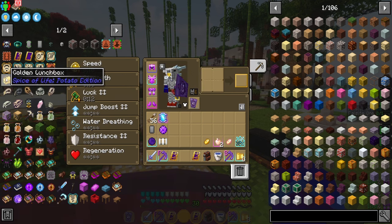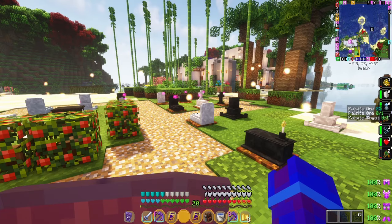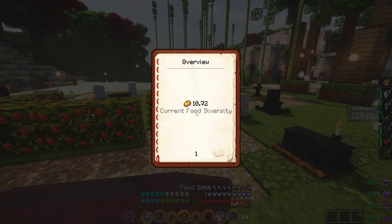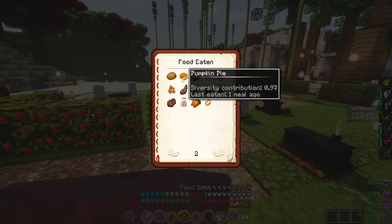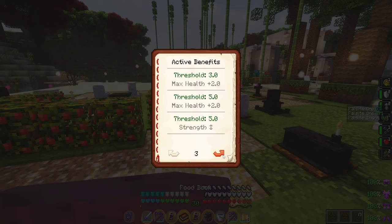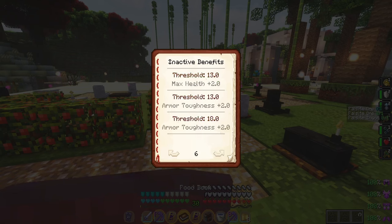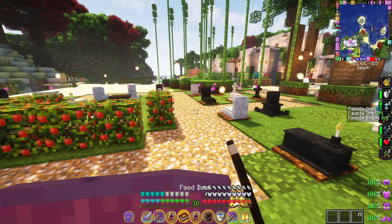The second thing we're going to talk about is the auto feeder and the golden lunchbox. The reason you want to do this is there's a mod called Spice of Life. Basically the more food diversity you eat, you'll get buffs from eating different types of food. The major one you want to get to is seven food diversity, because you get Regen 1 — you'll pretty much always have it. You also get increased health, higher food diversity, armor, toughness, strength, and more.